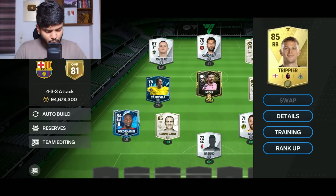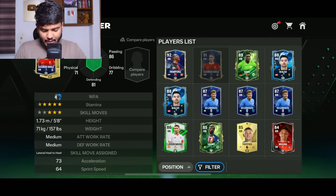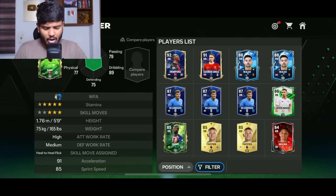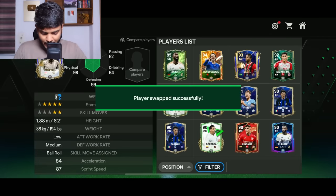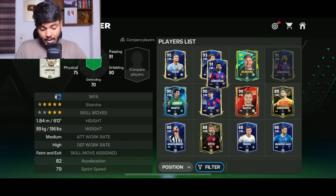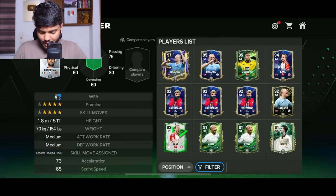Let's start assembling the team. I'm 100% sure we got a right back — I think it's Baku. Sol Campbell goes in the center back position. Egbert goes in the other center back spot. And we got a striker in Erling Haaland.